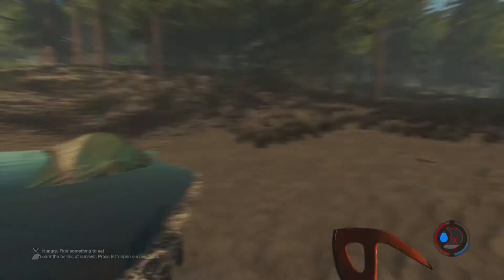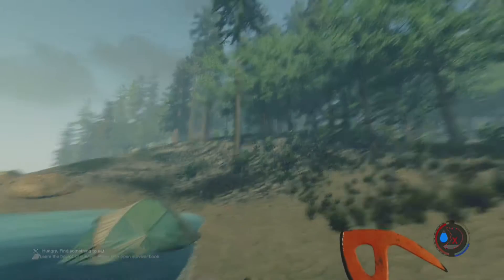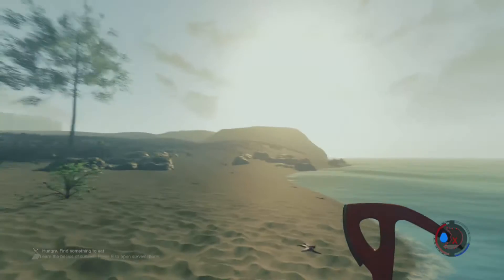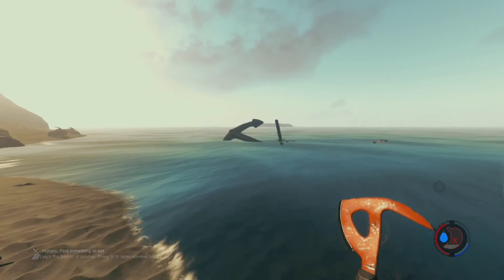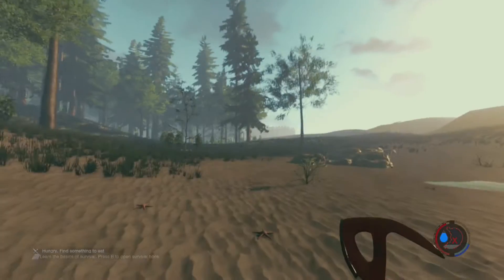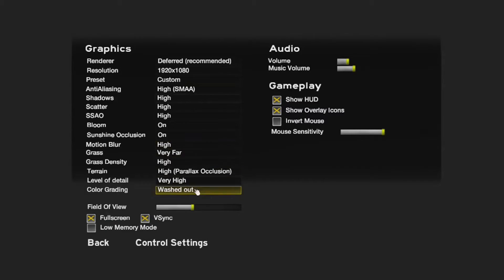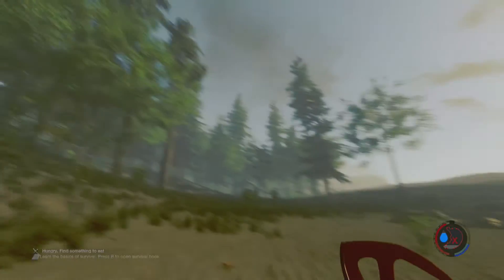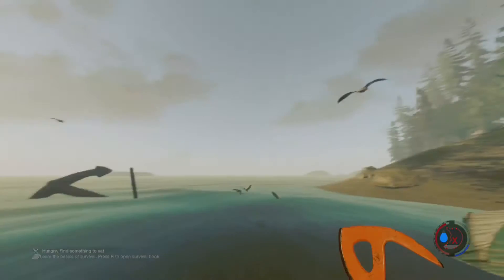I did hear somewhere — I think I read somewhere — you can change the colour grading. Oh, you can! Let's try 'Modern.' It's a kind of shade of blue. What else can we look at? 'Washed out' — what's that one look like? It's kind of like a faded effect. And 'Warm' — I'm guessing this is bright colours. Yeah, this is kind of a warm feel. I don't know why anyone would use this unless you're completely tripping.